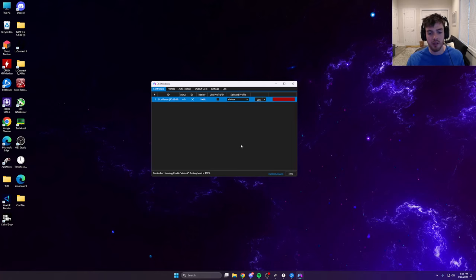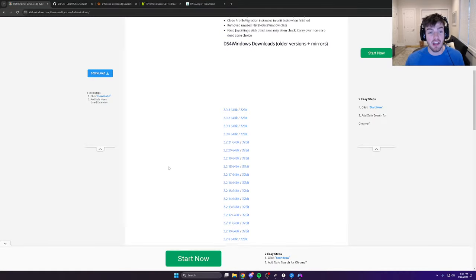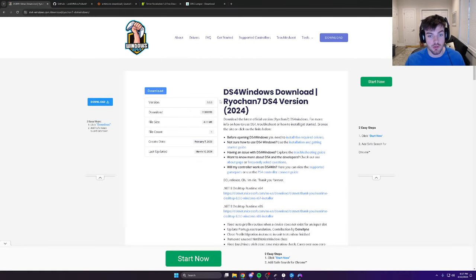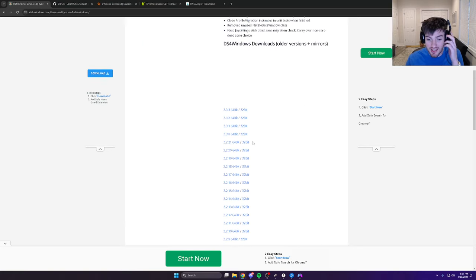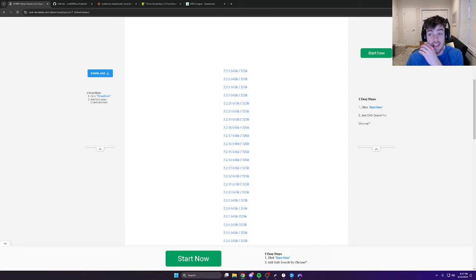The first problem people are dealing with is they'll get into the game, set everything up correctly, but the moment they get in they're unable to aim and unable to shoot. The fix I found is — I'm currently running DS4Windows version 3.3.3 with no problems — but you need to download an earlier version, which is 3.2.9. I'll link this. Download the 64-bit version, open it, and run it as administrator.